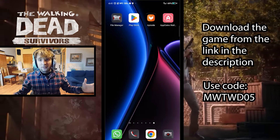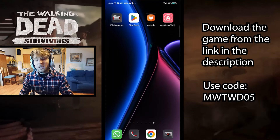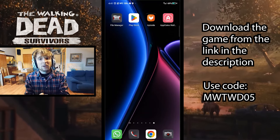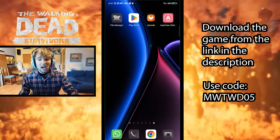The first step would be to get yourself Aptoide if you don't have it already on your Android phone. By the way, you can also do this on your PC — if you don't have an Android phone, you can download an emulator like Bluestacks and get Aptoide in there. But how can you get Aptoide?